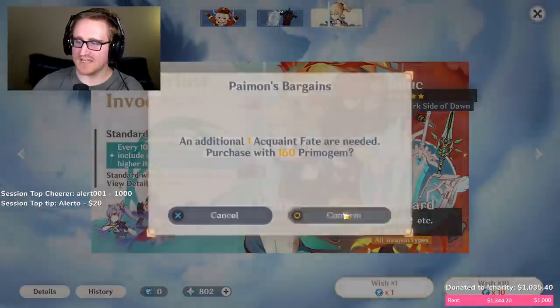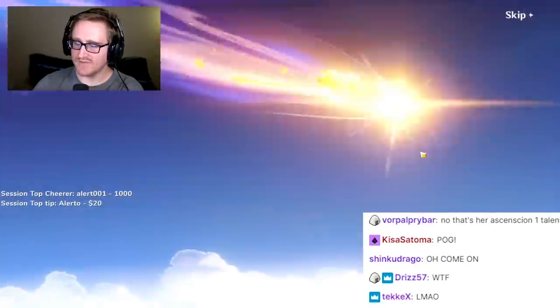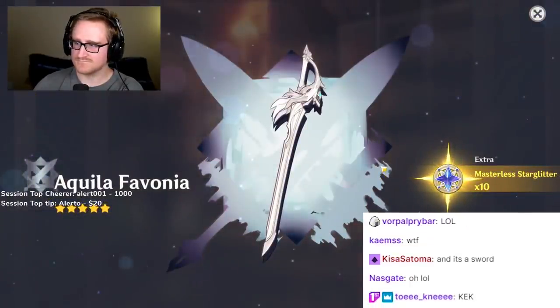And so I won't get the pity one anymore because I got that one, right? Hey look, if I... Are you fucking kidding? I got a sword. You've got an Aquila Favonia and a Kei Jing.